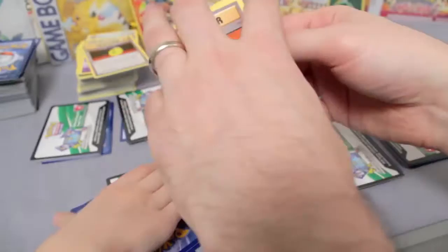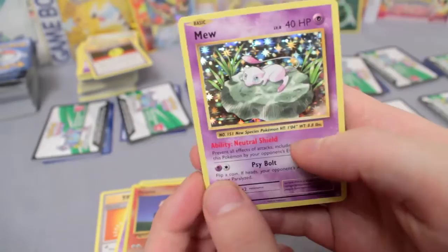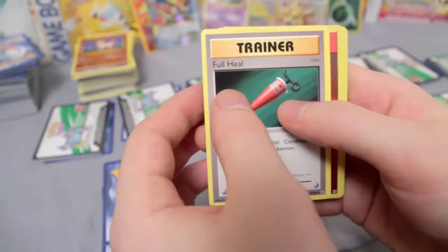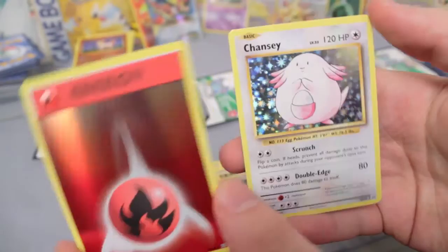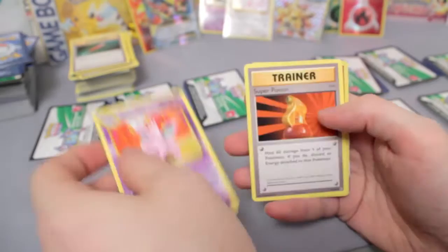We've got Switch, Machoke, Full Heal Holo Fire Energy, and Chansey Holo — very nice. Next stack: Professor Oak's Hint, Nidorino, Super Potion, Growlithe.